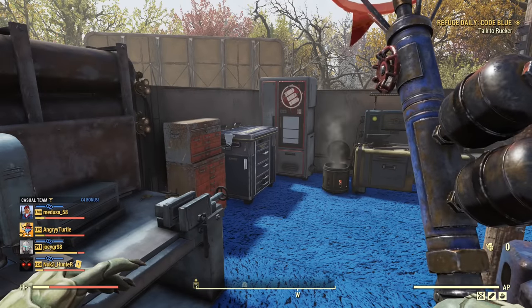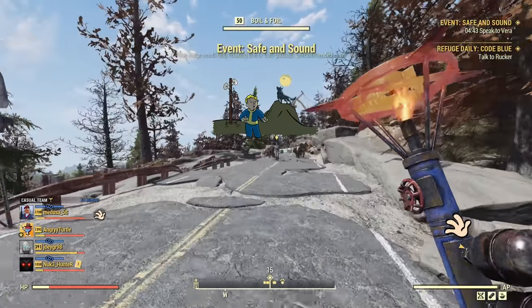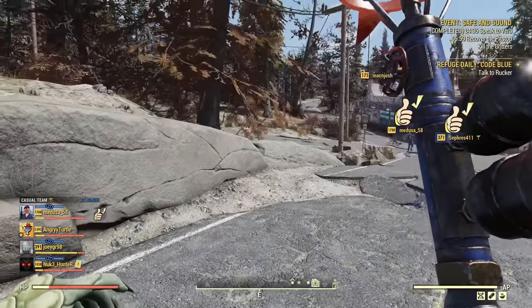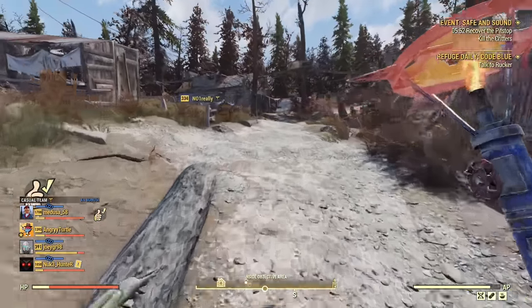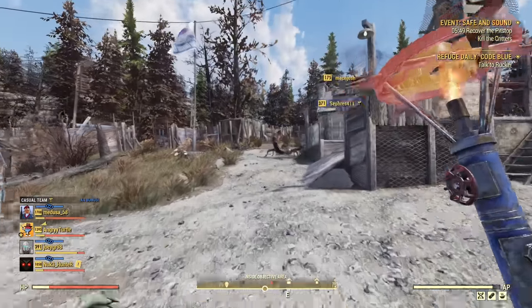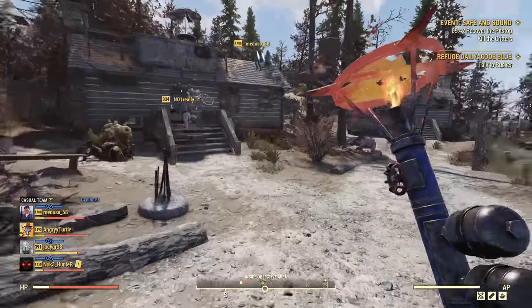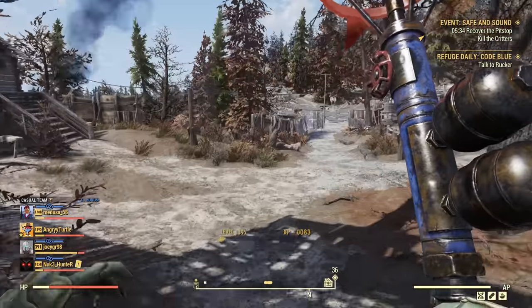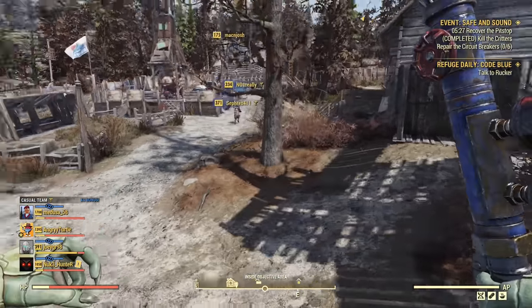If you change the skin you will lose the weapon swing speed because it is attached to the skin. Since Safe and Sound is running right now I'll show you the weapon's performance on this event — that's a perfect coincidence. You cannot manually trigger this event; it is on full rotation of all public events, triggering every several hours on average. Public events activate at random three times per hour: 20 minutes past, 40 minutes past, and exactly on the hour.